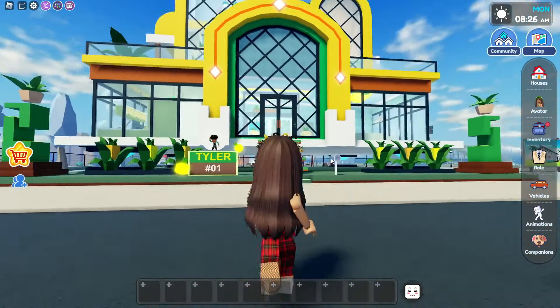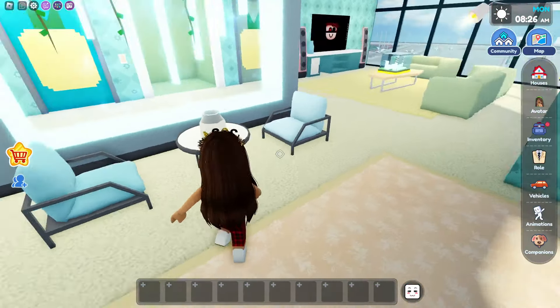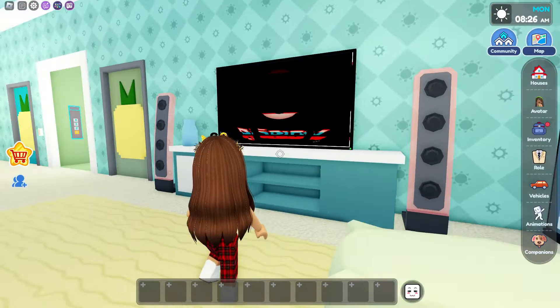Alright, so this is our new house, and we're gonna go inside and tour it. So, let's go up these stairs, and up over here we have a little seating area. And then over here we have our living room, and guestie's on the TV and he's hacking us.